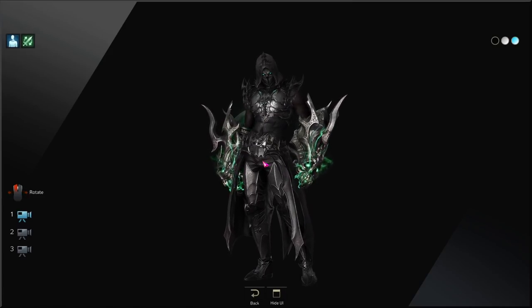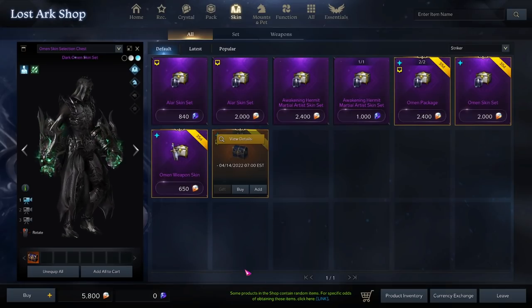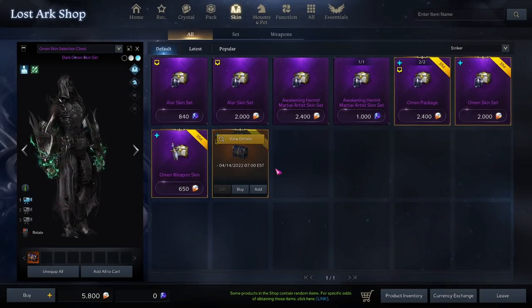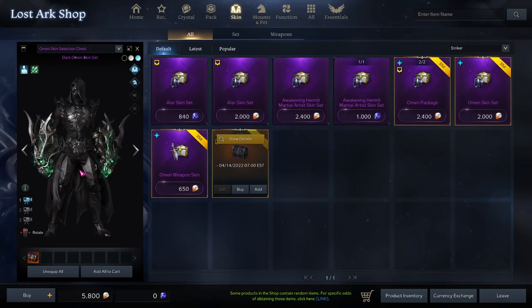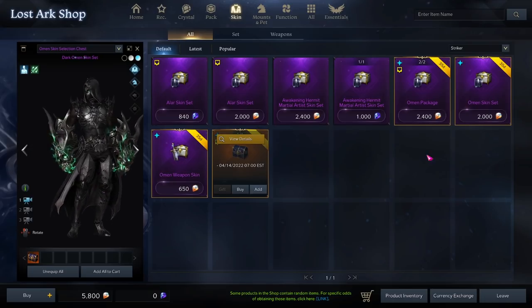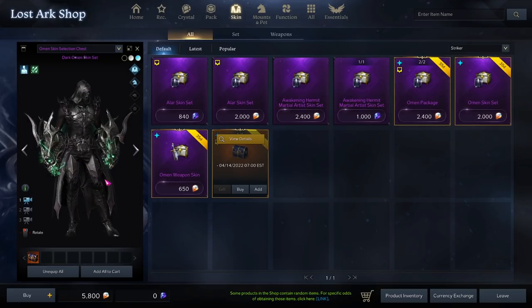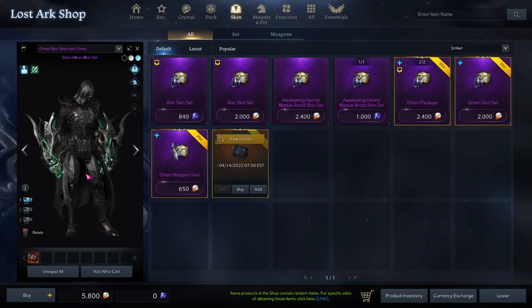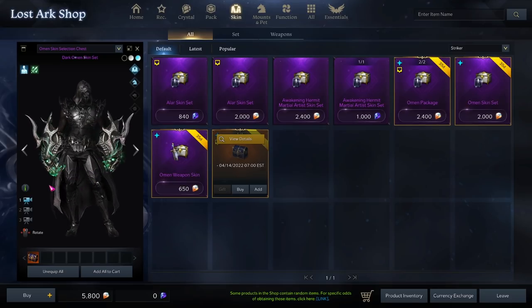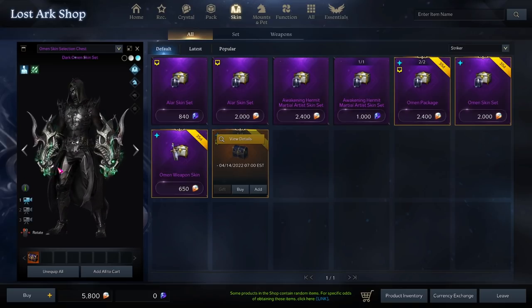Welcome to a skin preview for the latest skin to join the Western release of Lost Ark, the Dark Omen skin. This is available for all classes in the game right now, and we're going to go through all the colors and preview everything so you can see what it looks like. It did come with a matching mount as well, so we'll go through that, because honestly, it doesn't always do the best job of showing off its own content.